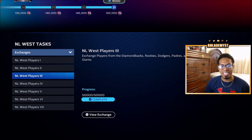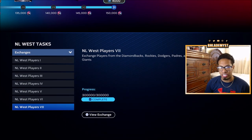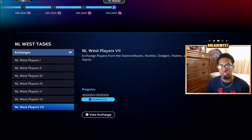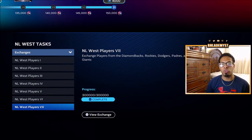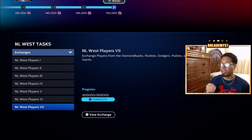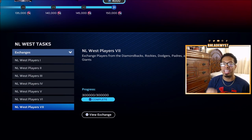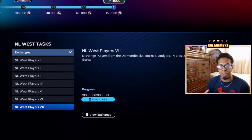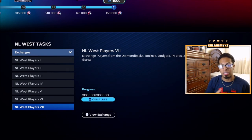The first step I always recommend is to complete all of the exchanges. If you need help with the exchanges — knowing what players to buy, how to create buy orders, and how to get an auto clicker — I have a video that goes into more detail, linked inside the description. By completing these exchanges, you're going to get 26,250 Team Affinity points, which will unlock a couple of set three diamonds that you'll need to grind some PXP missions for.